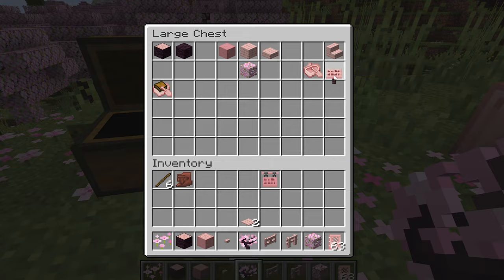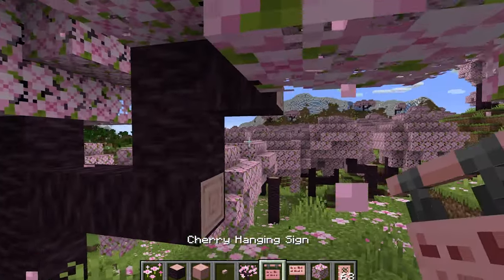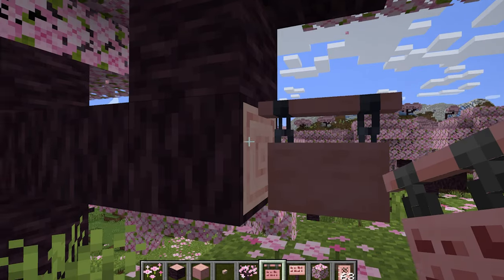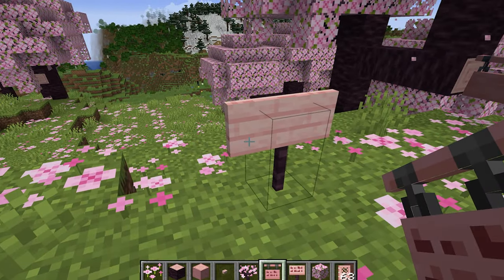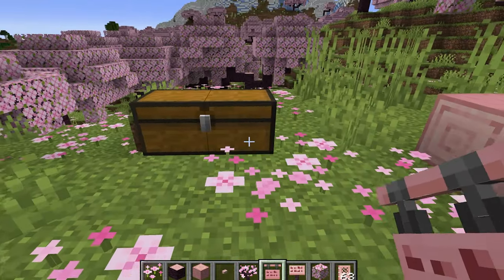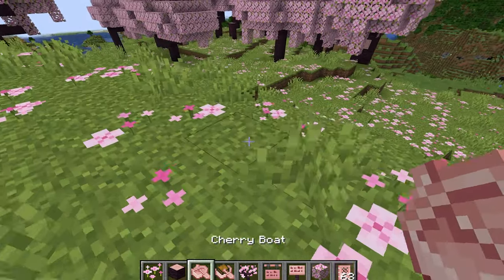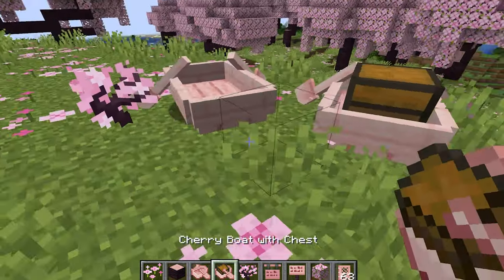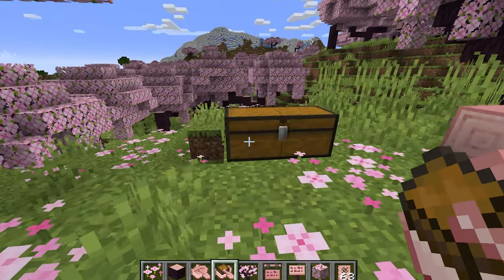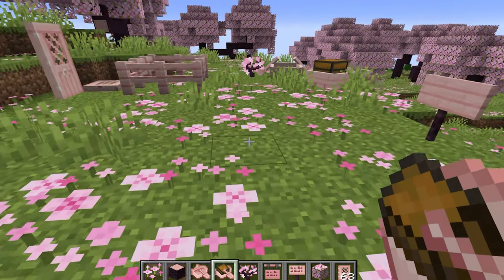We also have the cherry hanging sign and the regular cherry sign. This is the cherry sign, and that's the cherry hanging sign. Fun fact — the cherry sign itself is actually wider than the hanging sign, so you have more space for text, though for the looks you sort of give that up. There's also the cherry boat and boat with chest — both very bright and very noticeable. And that's all the blocks currently included in the snapshot.